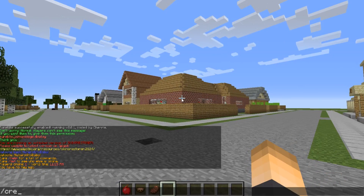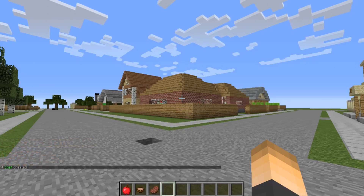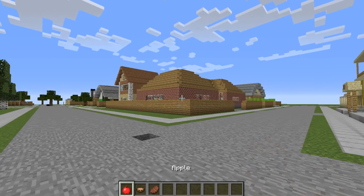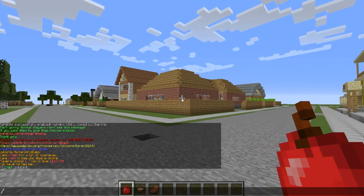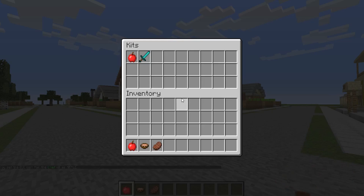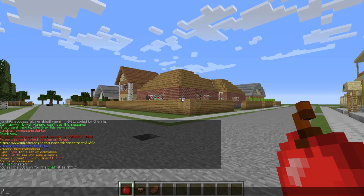Now let's create a new kit. I have the items for a new kit ready, so type /createkit and give it the name 'chef', then hit enter. There we go, that's created. As you can see it's currently a stone block — we want to change that. I'm going to make it an apple to represent it, so /setkiticon with the kit name and hit enter. Now if we go back in the GUI, we have two kits.